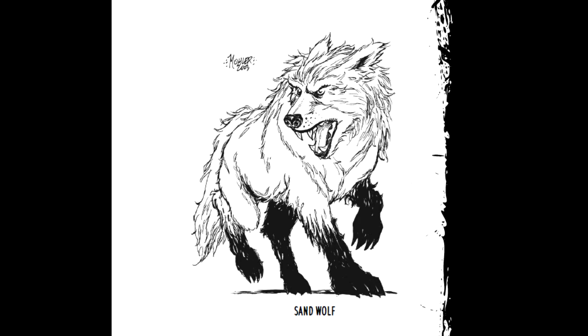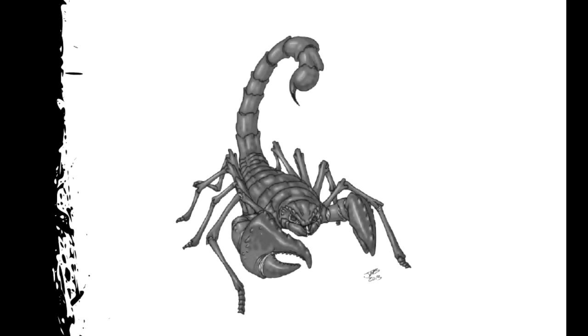We also have ghouls — emaciated, pale, haunting, and unexplainable creatures that wander the wasteland. They are humanoid in stature and nocturnal hunters. Their strike is a fairly unremarkable attack, but they have been known to release a mist of noxious bile from glands under their tongues, which can incapacitate their targets, allowing them to prey on their victims slowly and painfully.